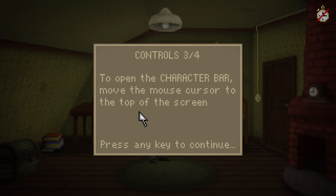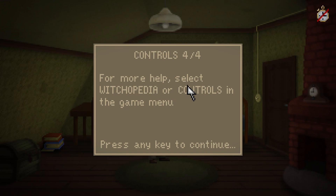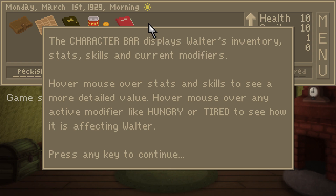To open the character bar, move the mouse cursor to the top of the screen. For more help, select Witchopedia or controls in the game menu. Character bar displays Walter's inventory, stats, skills, and current modifier. Hover mouse over stats and skills to see a more detailed value. Hover mouse over any active modifier, like Hungry or Tired, to see how it is affecting Walter. We've got some RPG-style elements coming into this game here.